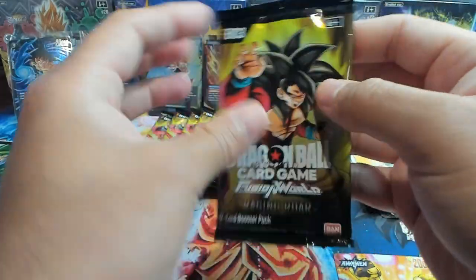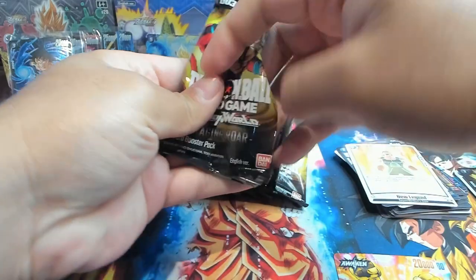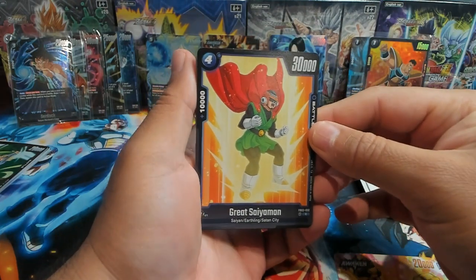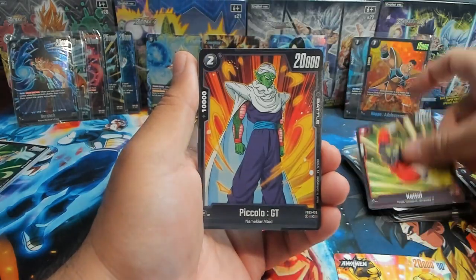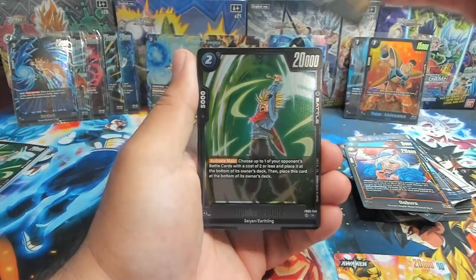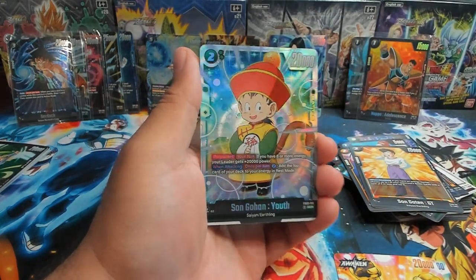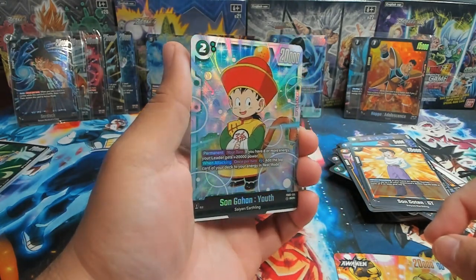Oh man, this pack just got wrecked. Let's try opening it like that. I see y'all out there opening it like this. It's a man — 30,000 power, four cost, 10k, just a vanilla Satan City character. Farmer, GT. We have Majin Boost, Sharpener, Dabora. First rare is Trunks Future. And as I was talking about it — we have pulled the Son Gohan Youth SCR!